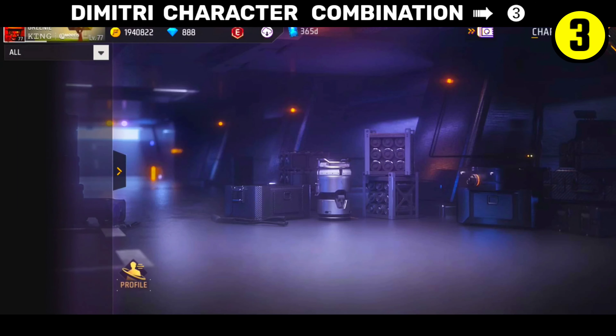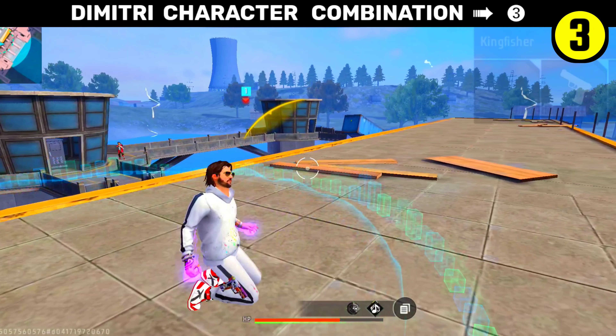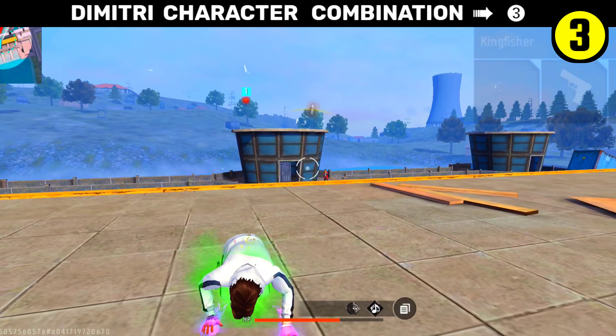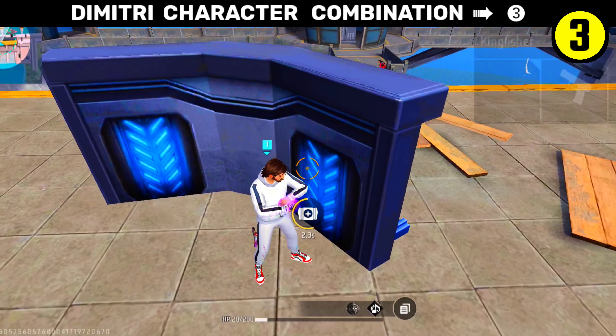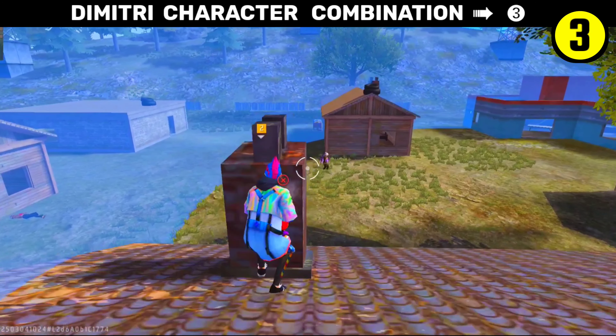What does Dimitri do here? This is a 3.5 meter radius screen which is healing. Here you heal 10 HP per second, which you get for 6 seconds. But the cooldown time is 90 seconds. This is the Dimitri character, which lets you revive yourself and your teammates.